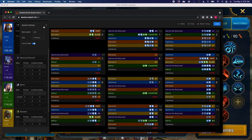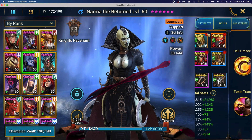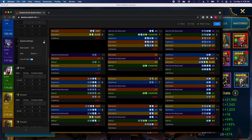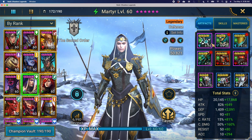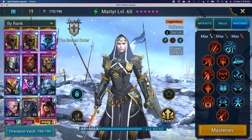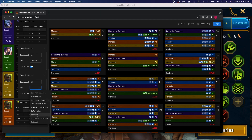Narma is my next champ. Narma is running Lore of Steel with one speed set and one perception set. When you click speed set and select Lore of Steel, the speed drops by half a point, and that makes a difference. Martyr is running one speed set and one perception set as well, and Martyr is running Lore of Steel. My two man eaters are not running Lore of Steel — they're at 215 and 218 — and they are both running three speed sets.